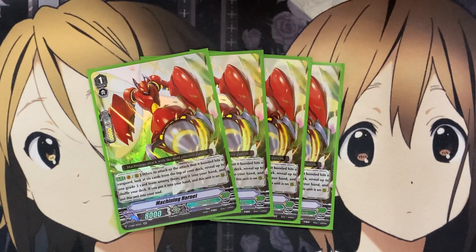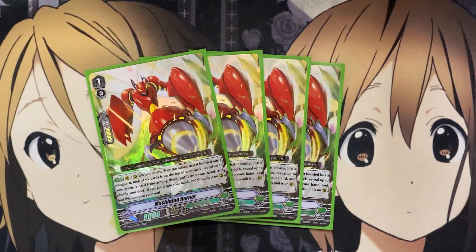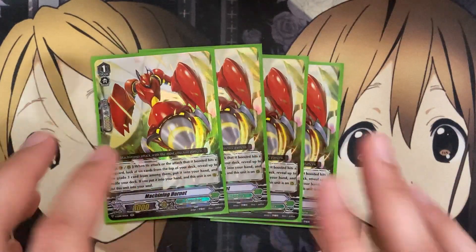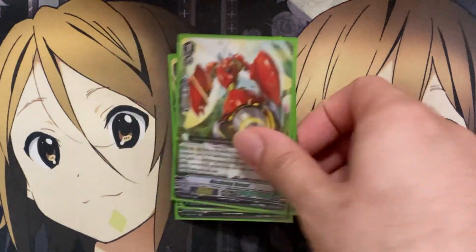Running four Machining Hornet. On Vanguard or rear, when it attacks or the attack it boosted hits a Vanguard: look at six cards from the top of your deck, reveal up to one grade 3 from among them, put it into your hand and shuffle your deck. If you put it into your hand and this card is on rear guard, put this card into the soul. Putting it into the soul means you can call it back out with Stag Beetle. It doesn't cost any Counter Blast, it just has to hit or boost — a definite four-of in the deck.